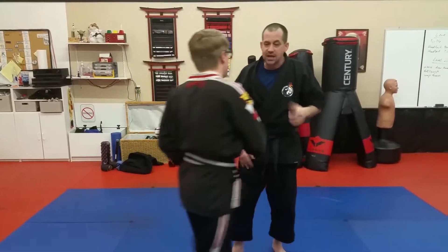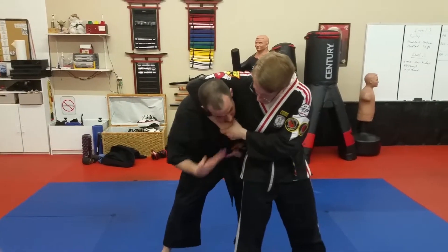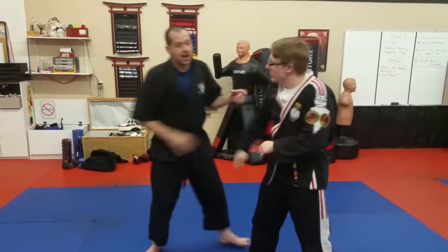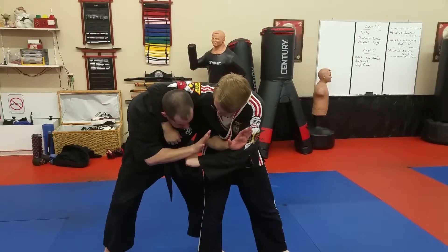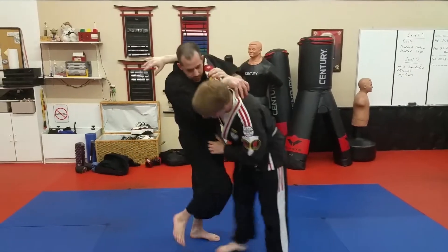Obviously same thing on the other side. If he goes side headlock, the basic one is there's this choking problem: air, goose, turtle, oh here comes the bad guy. However, if he grabs and I start — oh he comes out — frame, right wedge, turtle, here comes the bad guy, boom, under it. So that's your baseline training stuff.